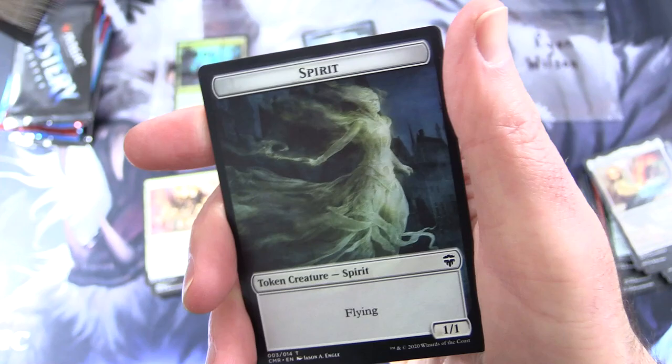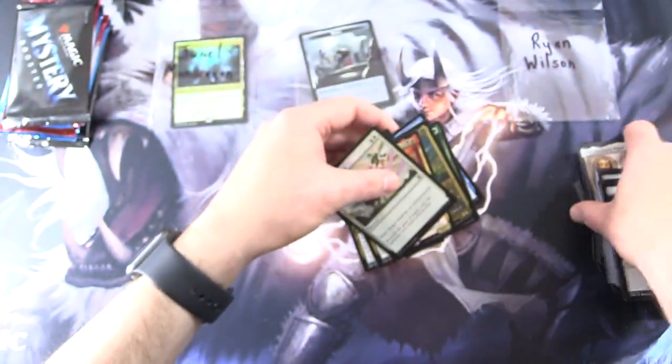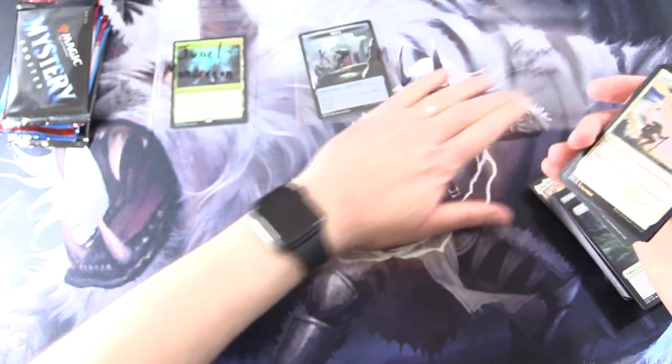We've got the Prismatic Piper and Spirit Token. Doing well so far — let's scoop them all up.